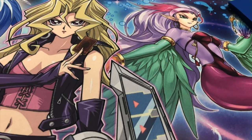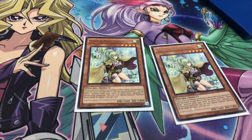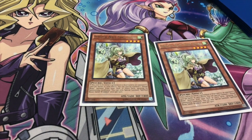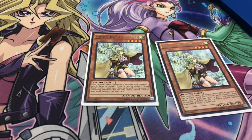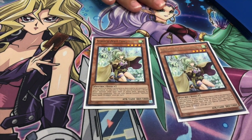Now we're going into the Spiritual Beasts — we'll go with Winda. Winda is very good. She's a level 4, and when she's destroyed by any means, you get to special summon a Ritual Beast from the extra deck or from the deck, ignoring summon conditions.